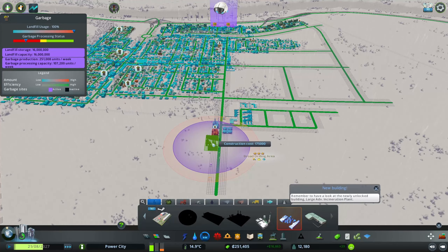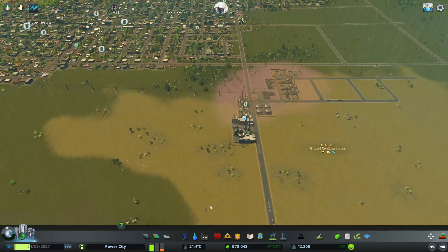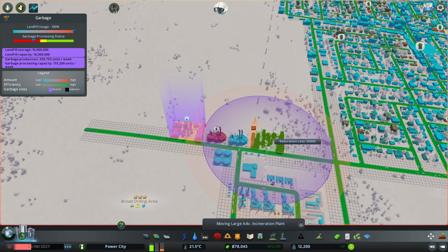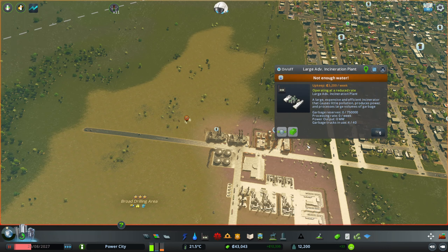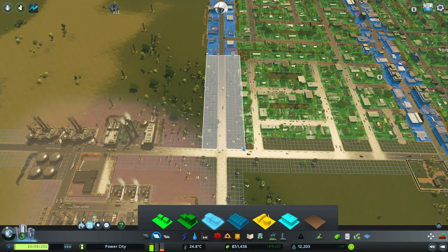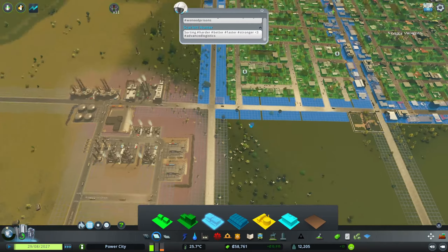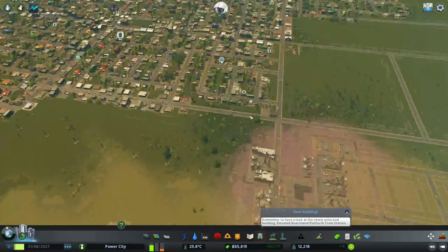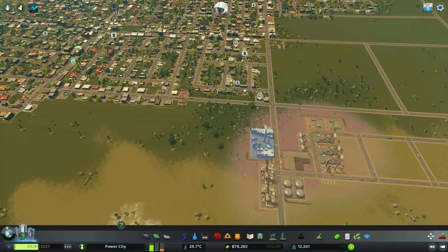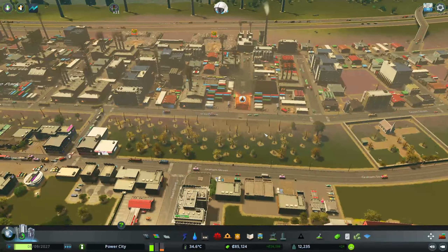I kind of want to put it over here. Can I relocate it? Yes. Then we can zone the rest of this area — commercial up to here. This big garbage processor has 40 trucks, so it should start helping process a lot of that trash and get rid of a lot of our garbage issues. Oh — I have a fire over here. Fire trucks are getting to it. Yes they are.